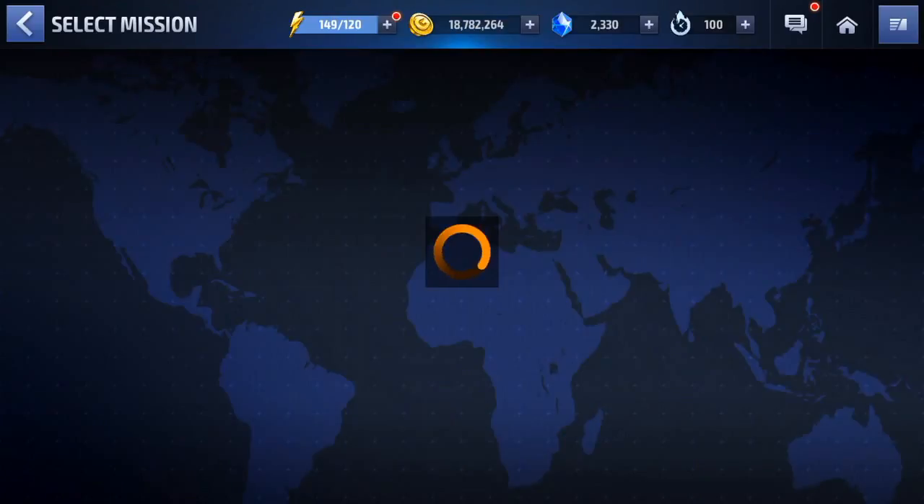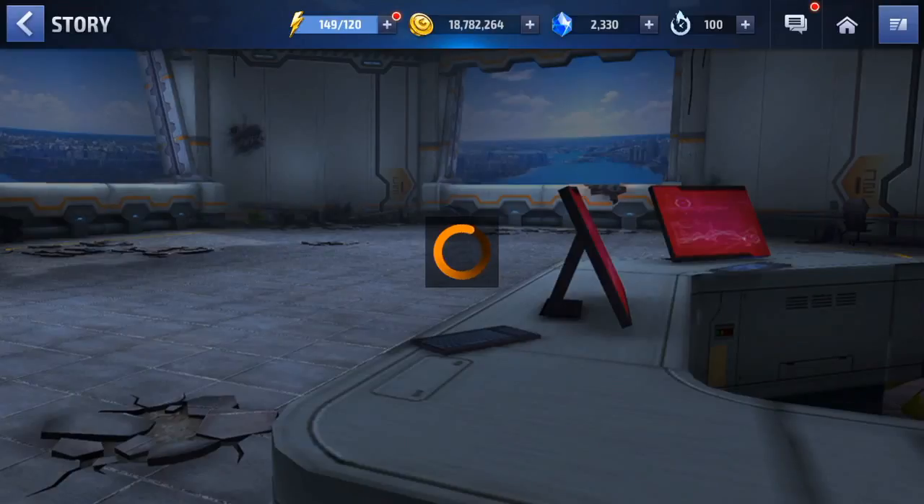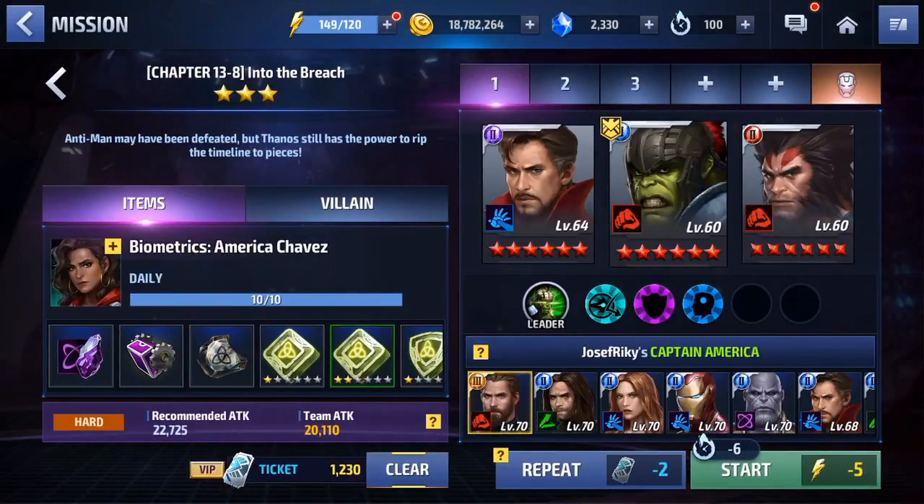There are different modes you can do, of course. There's story mode — 13 chapters — and you can go to the missions themselves to see what kind of rewards you can get. The rewards are either just cash, or stuff to upgrade your characters — the same old stuff if you're used to playing games your whole life.